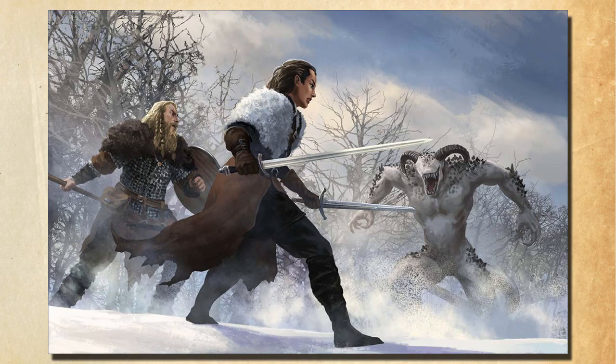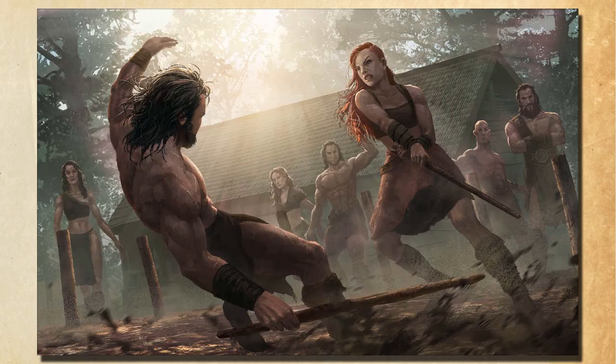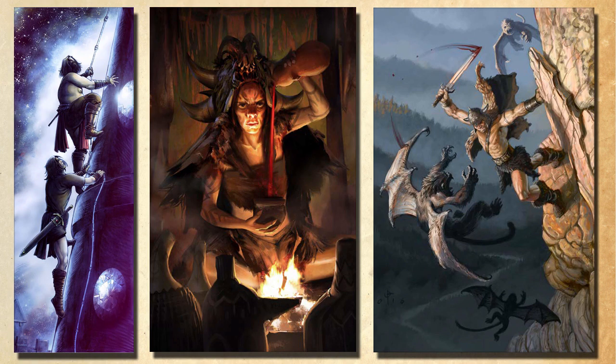All you need to start playing is one book — this giant 420-page wrist-straining rulebook. It has everything that you need in order to start playing. First, let's talk about this book. It is beautiful. It is hands down some of the best art I've ever seen in an RPG book, and it is packed with art. Modiphius got some amazing artists, including Braum, who I've been a fan of since Dark Sun, all to bring Howard's world to life.